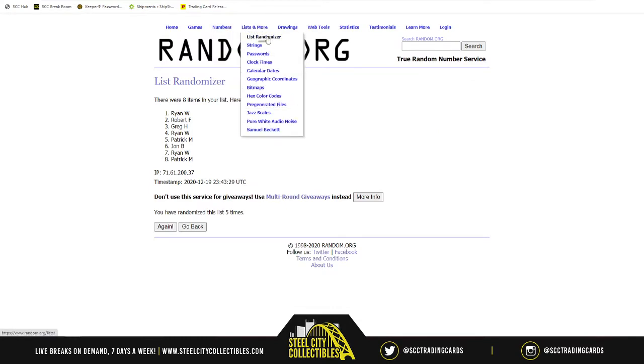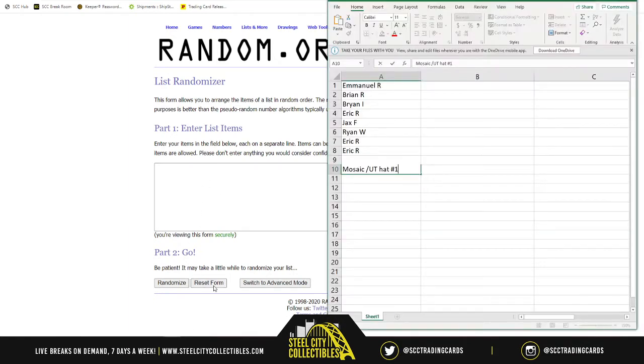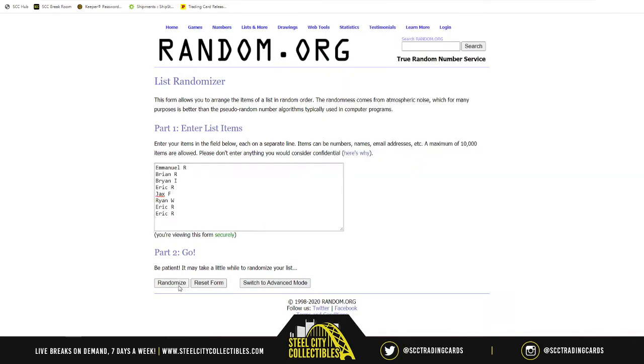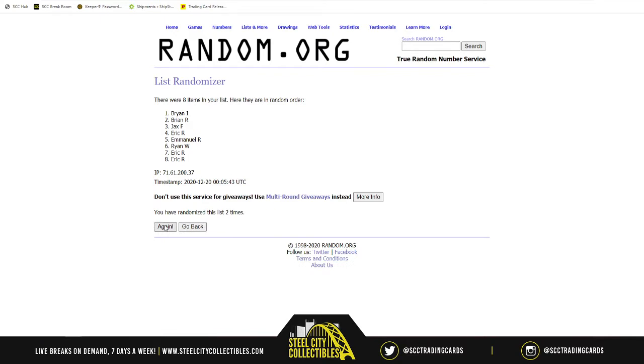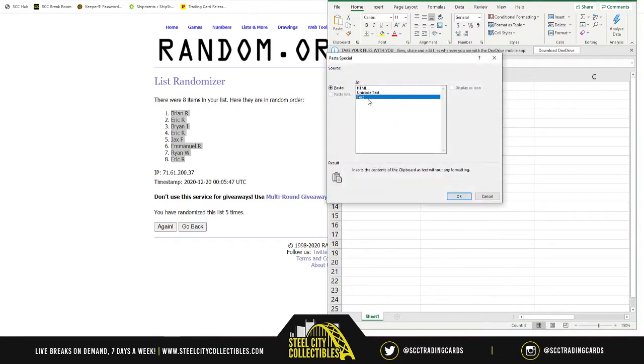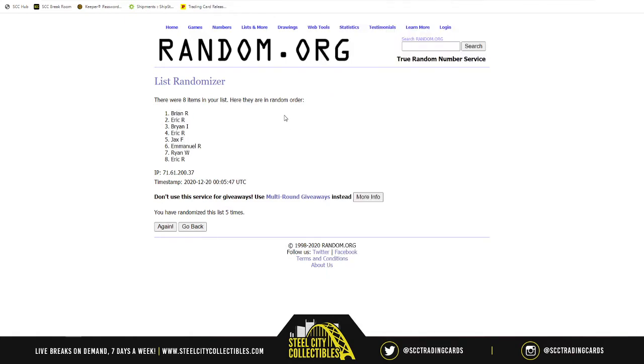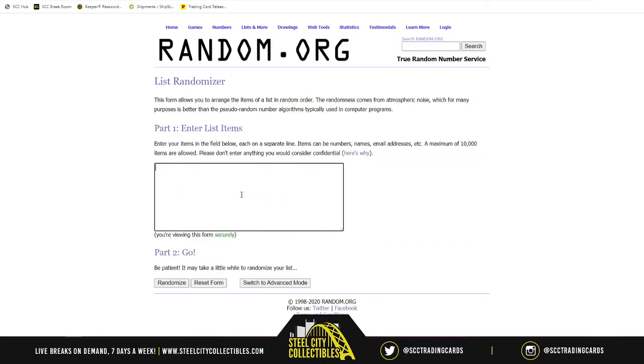Just so you know, the first Immaculate break this evening you missed out on a Nigerian Nightmare Christian Okoye I-black autograph — I'll have to show you that later. Now here we go with the new list. After five randomizations, Brian R is on top and Eric is on bottom. We have Brian R who spells it B-R-I-A-N and Brian I who spells it B-R-Y-A-N, a slight difference but it goes a long way.